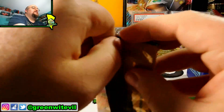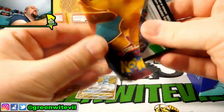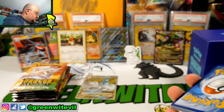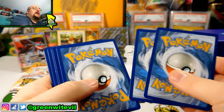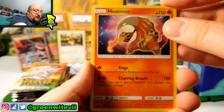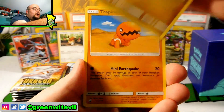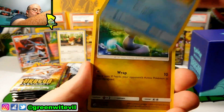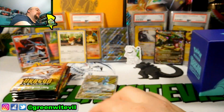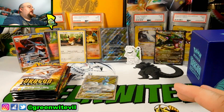Next pack in, Dragonite. Hopefully we can keep this rolling. Heatmore, Shedinja, Dragon Talon, Charmander, Dratini, Trapinch, Wooper, Dratini, Reverse Melodic, and an Altaria Hollow. So looking like it's going to be an Altaria ETB — that's pretty funny. Nothing doing out of that pack.